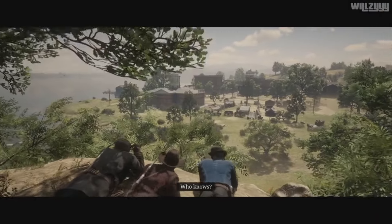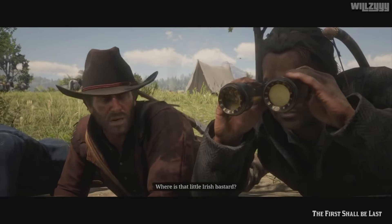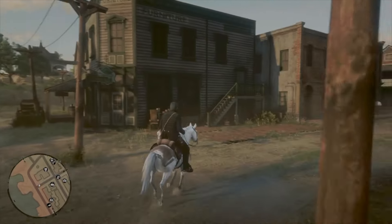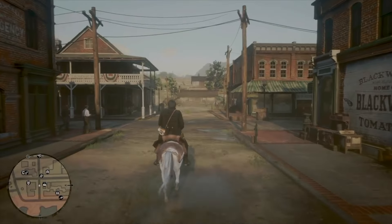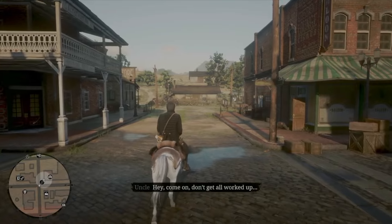Arthur does go down there one time, but it's only to scout it out from the outside, when he, Javier, Charles, and Trelawney go to rescue Sean. When it is accessible, Blackwater has all the services you could possibly need, and John regularly visits it for missions in the epilogue. Some buildings are still being built, but I love the look of the town — it's straight out of an old western.